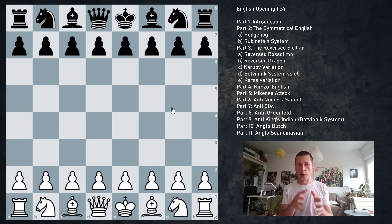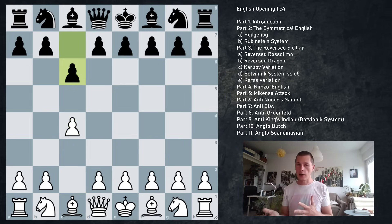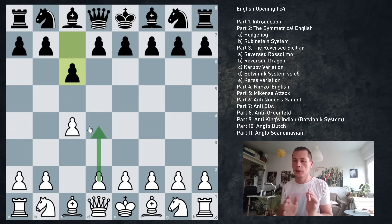Other than that, black can try to get into their favorite opening and decline to go into the English completely. Against c4, black has several options which try to steer the game in a different direction. If you've seen my videos, I prefer the move c6 against the English, which aims to enter the Slav defense or the Caro-Kann defense. White can actually enter the Slav by playing d4, and this is going to be the recurring theme throughout all of these English opening videos: if at any point you play d4, you've likely transposed to a mainline d4 opening with c4, d4.